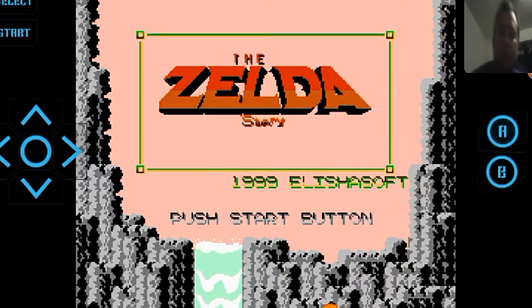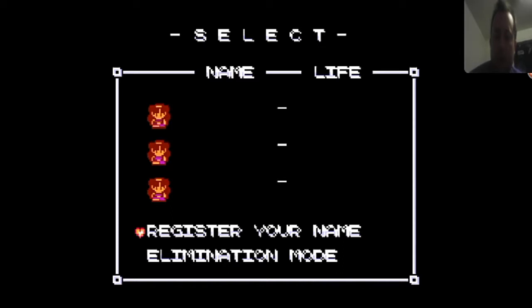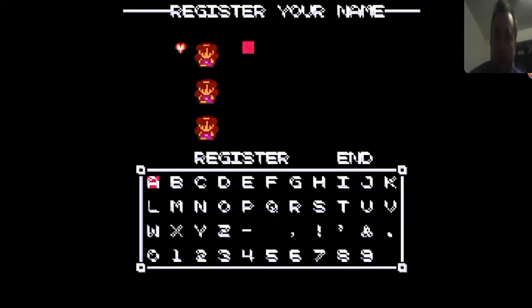Third time's the charm — one more Zelda. This one says it's the Zelda Story. It looks like you're going to play actually as Zelda, and not Link. So that's an interesting change. Go ahead and call our player Zelda, just for fun.